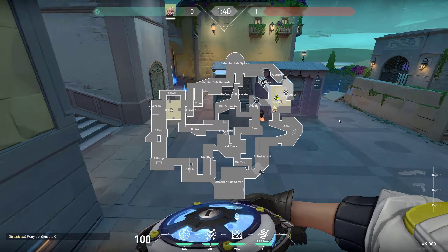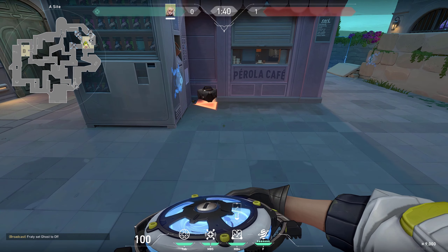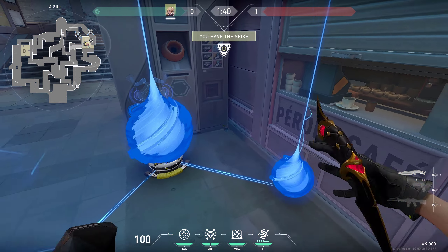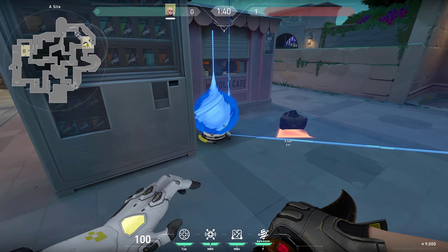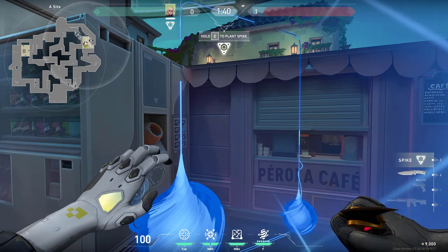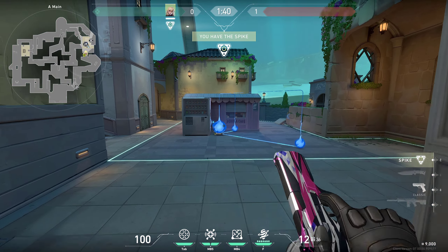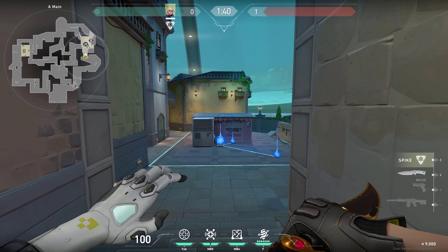You can always use it closer, or there's one way you might benefit from as well: simply throw it on the spike like this, so that way enemies cannot go and defuse the spike. It would be very difficult for enemies to do something about that — they would have to break these walls. If the spike was planted in this corner, in that corner, they would have no chance of reaching it. By simply throwing the Barrier Mesh on it, they would have to break it and it will take them a lot of time.